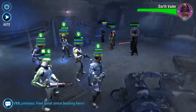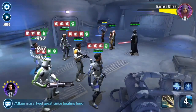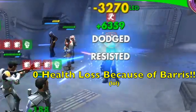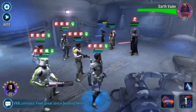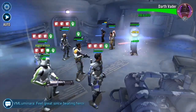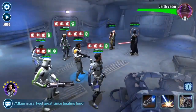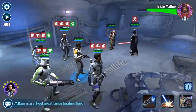Now let's transition from the objective part of the review to the subjective part — tips, recommendations, my thoughts. First off, Fives is just a character you have to get at some point. He is a cornerstone character for both raids — the AAT as well as the Rancor — and has many moments in Arena. You'll see him used extensively, then he might disappear for a bit, then come back. He's just a back-and-forth character with a lot going on for him.